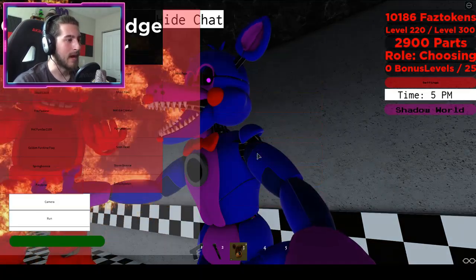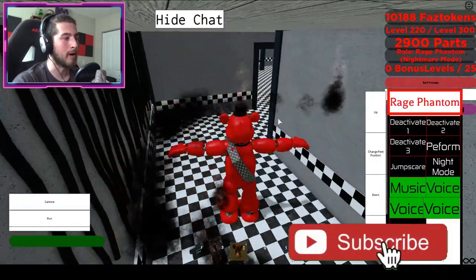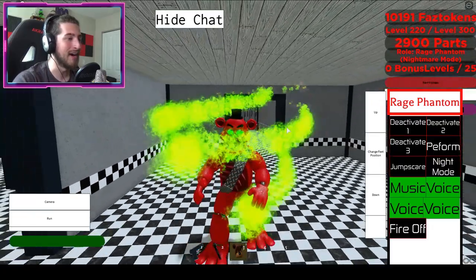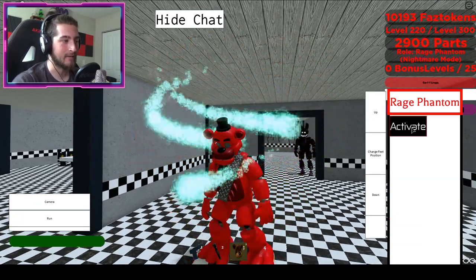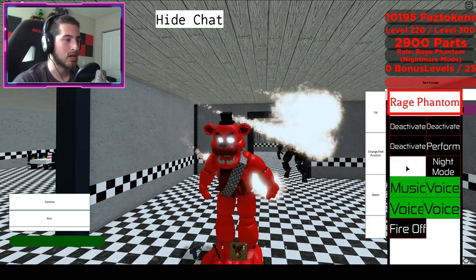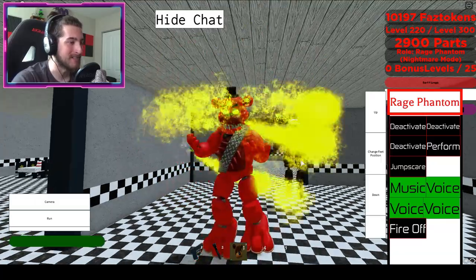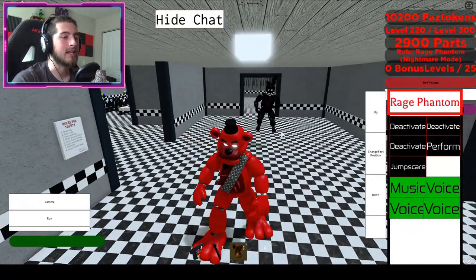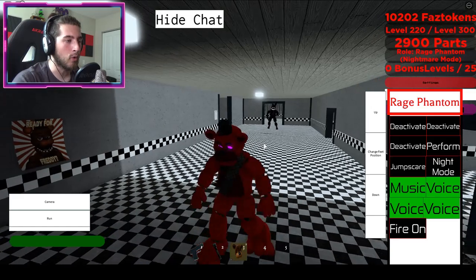Let's go ahead and check out the badge — Morph, Role Play Badges — and there it is: Rage Phantom Nightmare Mode! I know there's a normal mode, but I wanted to show you the hardest one first. Now let's check out the morph: deactivate, deactivate, deactivate, perform, jump scare — Night Mode! Oh, he floats!